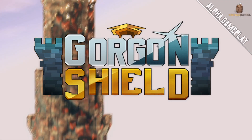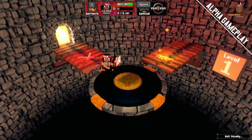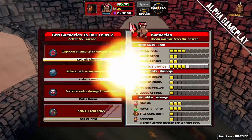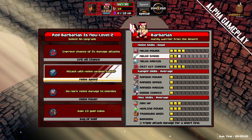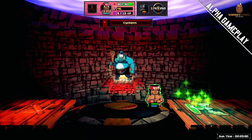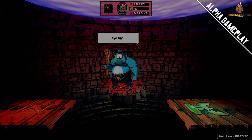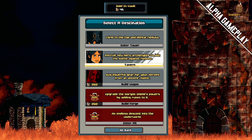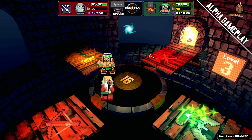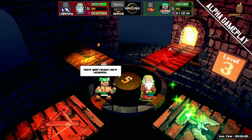Welcome to Gorgon Shield. Level 1. Red Barbarian level up. Dungeon King Rotate. Watch approaching. Red Barbarian died. Select your hero. Red Wizard enter control. Green Barbarian — congratulations.